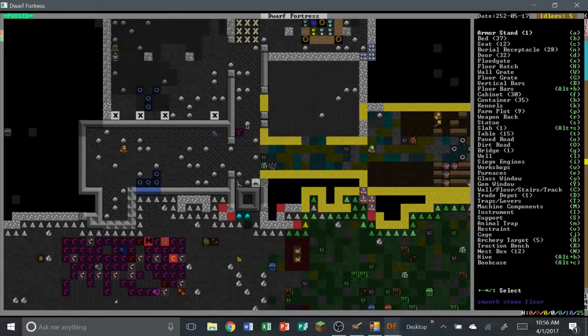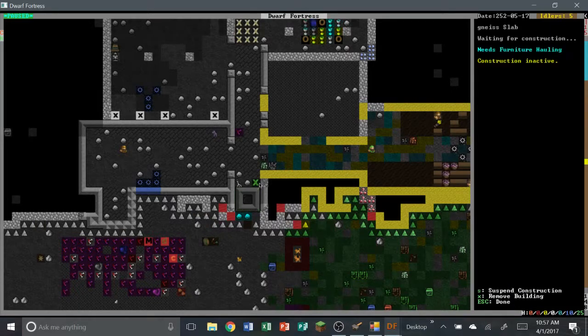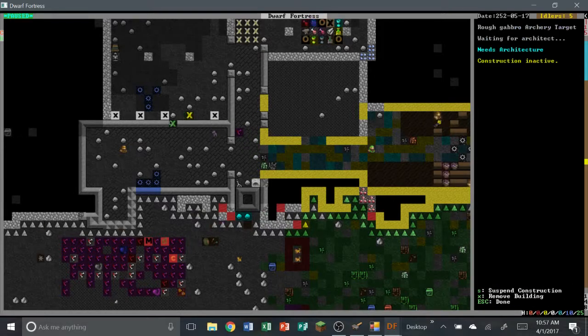I'm going to put a memorial slab here for that one dwarf that got crushed by our atom smasher, which most people call drawbridges because they literally just smash anything in their way. So if you have a goblin horde coming in you can just open and close and smash them into nothingness. Basically that one dwarf was smashing the powder and is gone forever — real sad.